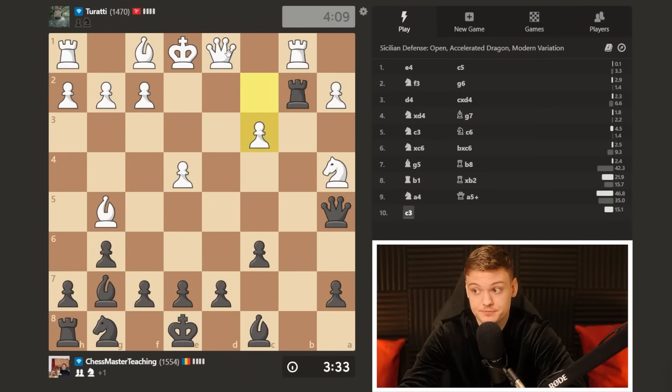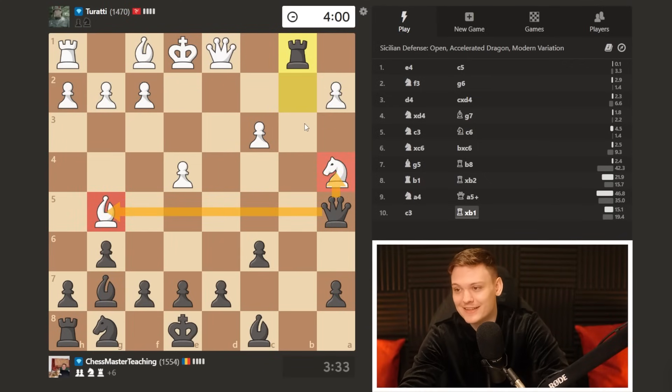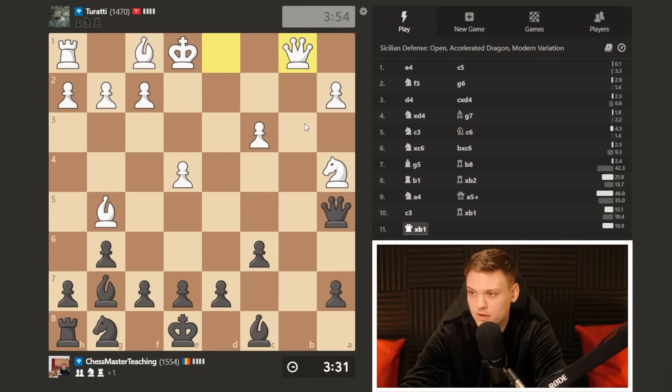c3 — he's trying to keep the knight defended. My rook is en prise, so gotta take care of that issue first. We have a pleasant choice: which piece do we take? It's tricky here to play just because of how many winning options we already have. That is the risk you're sometimes running while playing the Accelerated Dragon — too many winning moves, hard to choose only one.